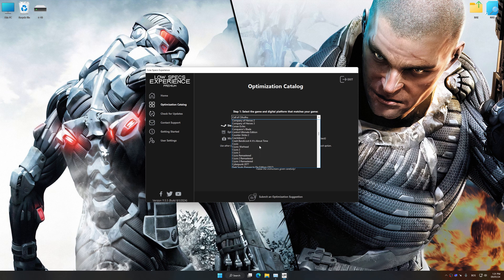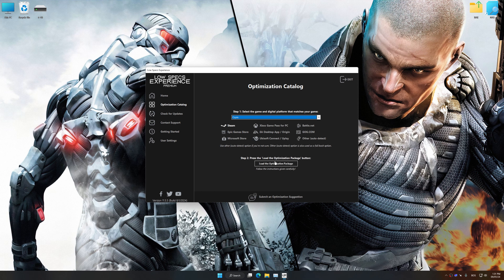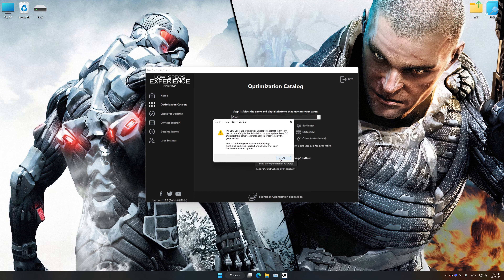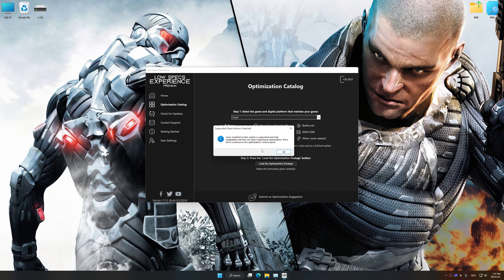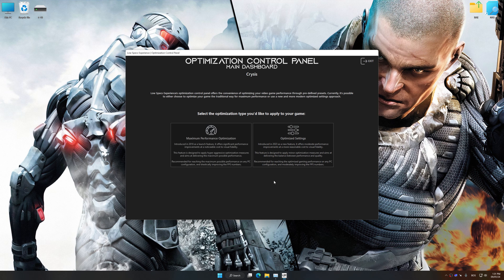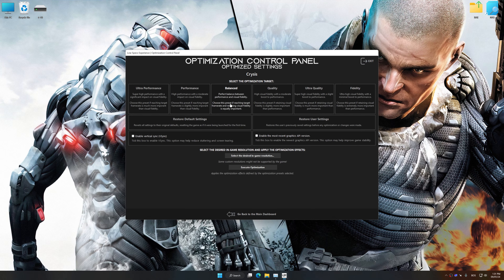First of all, start the installation process for the Low Specs Experience. Once the installation is complete, start it from the newly created Desktop shortcut. Now select the optimization catalog, select the applicable digital platform, and then select Crysis or Crysis Warhead from the drop-down menu. Once done, press the Load the optimization package.